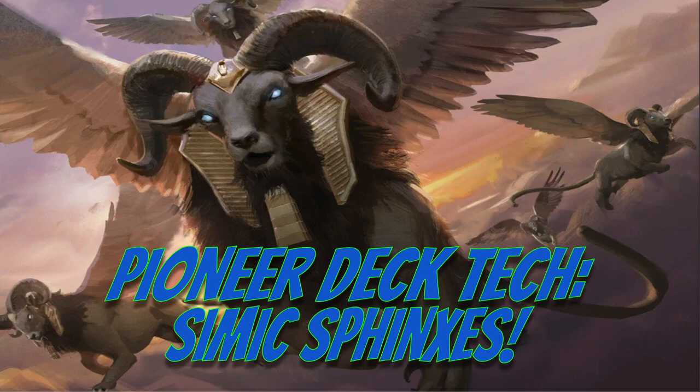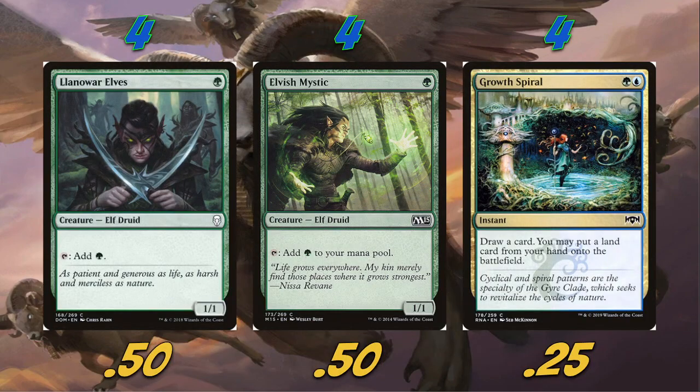Just ramping into white sphinxes isn't really that strong, so that's why I didn't include them. I know a lot of people will mention that in the comments, and I just wanted everyone to know that was my thought process. I originally had them in the list, but to play two extra sphinxes I had to rework the entire mana base and at that point it just really wasn't worth it.